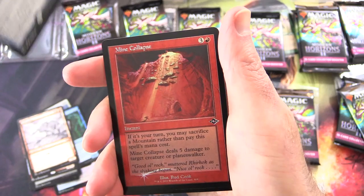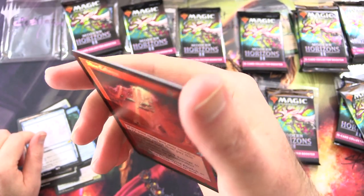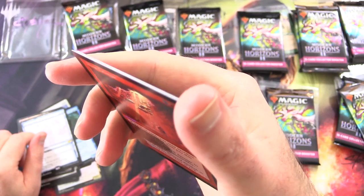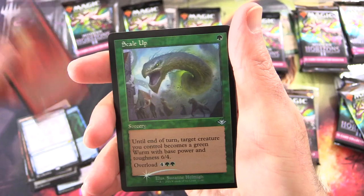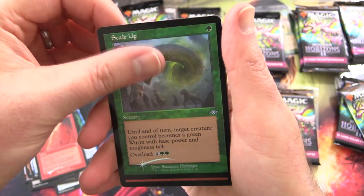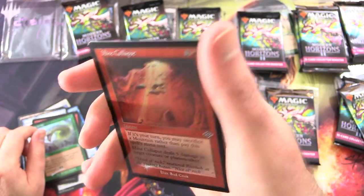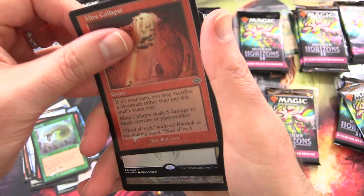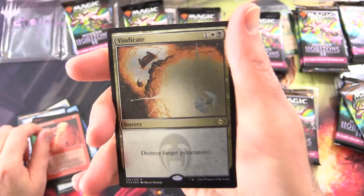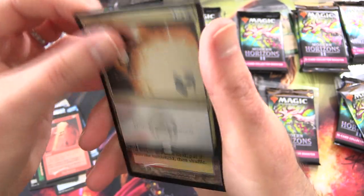Dress Down. Mine Collapse. Does not look like a foil etched. Scale Up. Another Mine Collapse — this one is foil etched. So, if you have to ask, it's not foil etched. Vindicate. That looks like another foil etched. Yes.